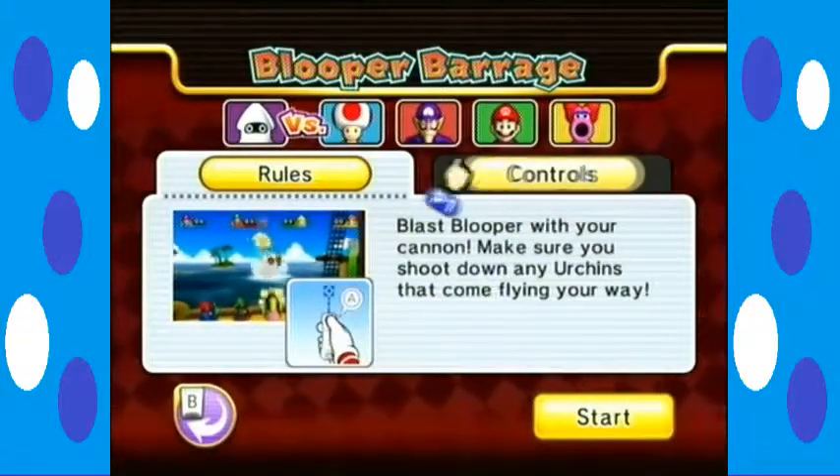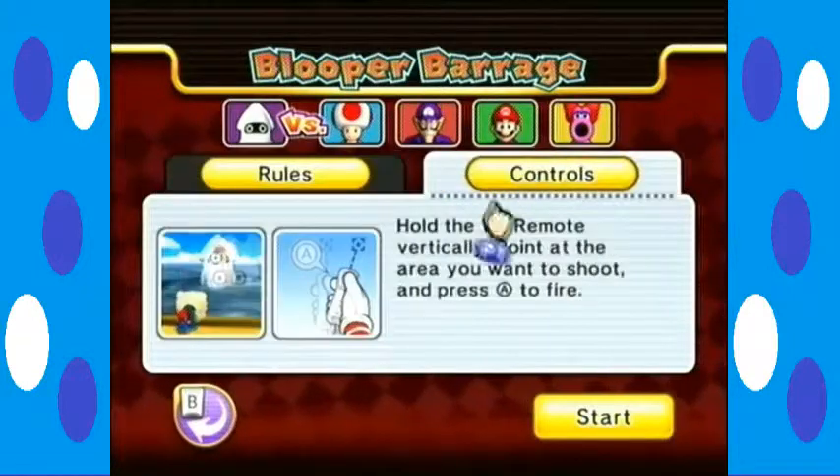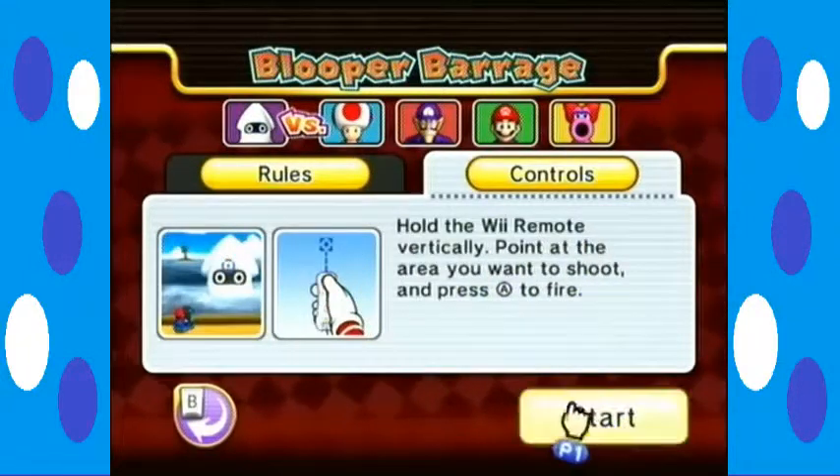In any event, let's look at the rules. Actually, I already read the rules. Hold the Wiimote vertically — it's more of a point and click type of thing with the A button. Very simple.